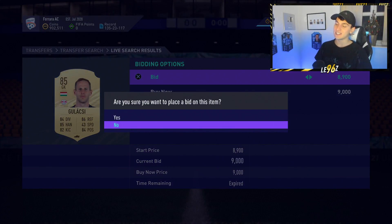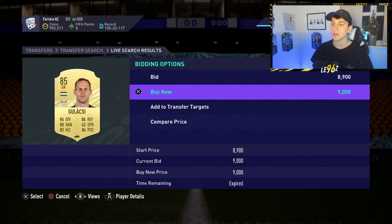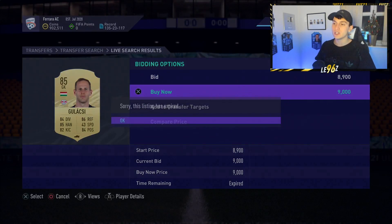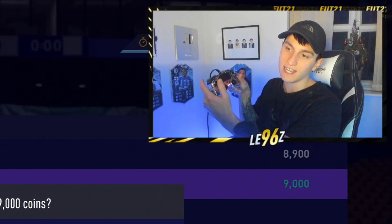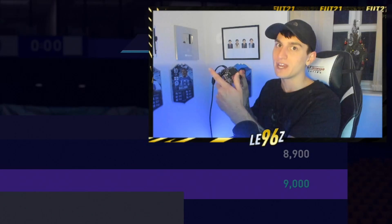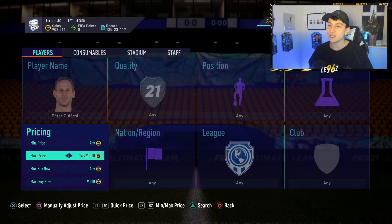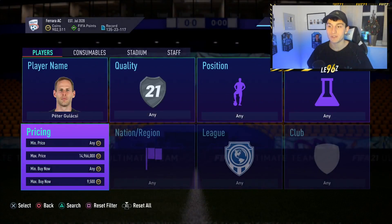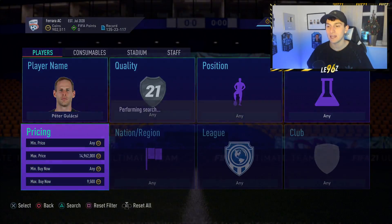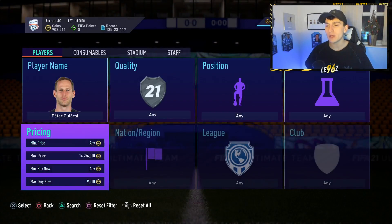Right here I've immediately seen one at nine thousand coins. As soon as you see a card you need to be really quick — the button combination is down on the controller, then X, then down again, then X. So it's basically down X down X and you get into the rhythm of sniping. At the minute you can actually pick up some 85-rated cards for very cheap on snipes. The main reason is we've got an SBC right now — a squad building challenge — that requires 85-rated cards.